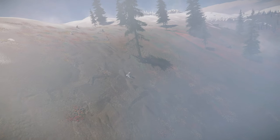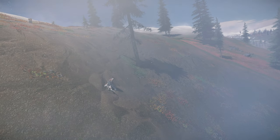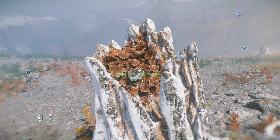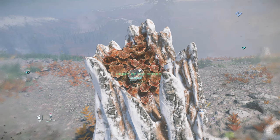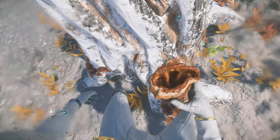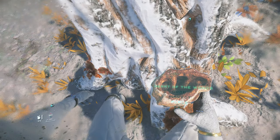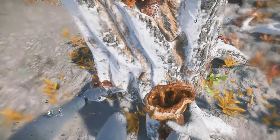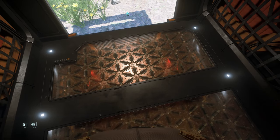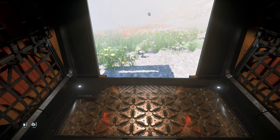These stumps spawn the most extraordinarily rare fungus called Heart of the Woods, which should in my opinion be the most valuable resource in the game. The mushrooms will give you 31 nutrition points and are toxic, but no effect was observed as of 317.5. If anybody's interested, there's a short guide on my channel that will give you the pinpoint location of these 4 stumps.